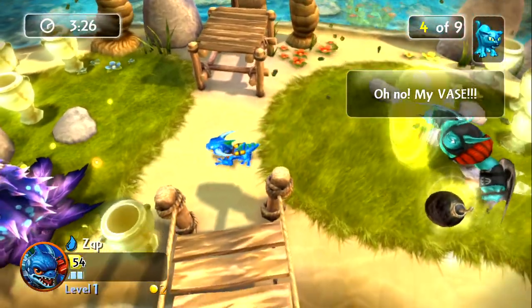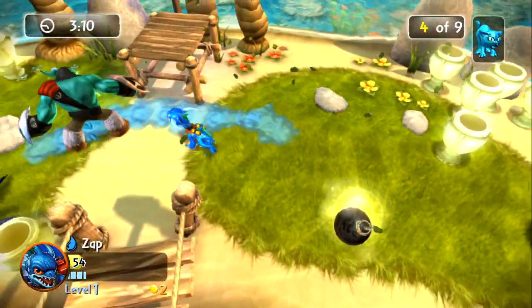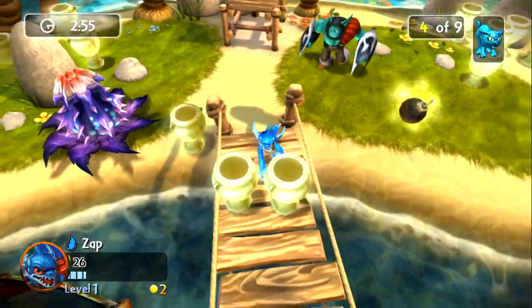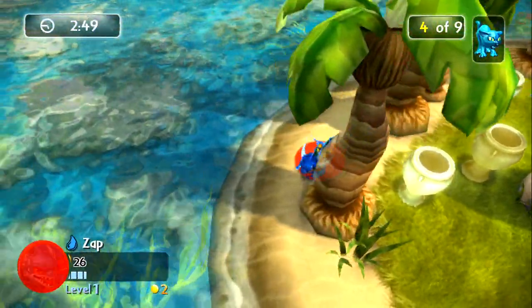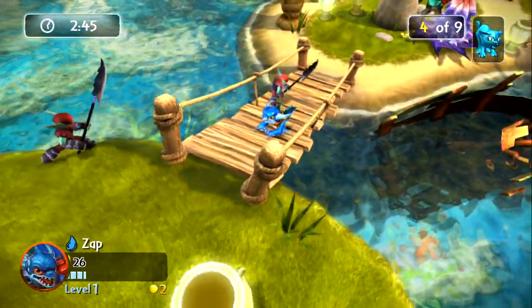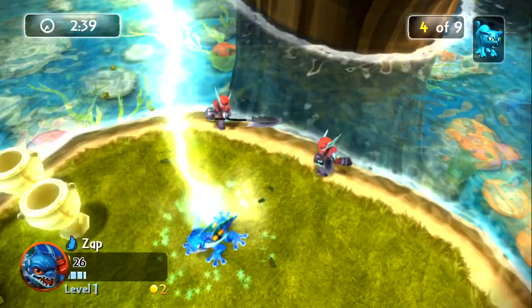Got four of nine — I really wanted to run around like that. So I got four of nine and broke those vases. Just doing horribly. Like, how do I get through these without breaking them? Not seeing any up here — we'll take the teleporter and go across water.